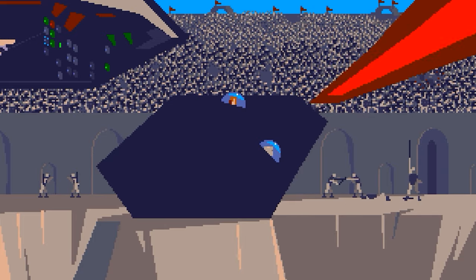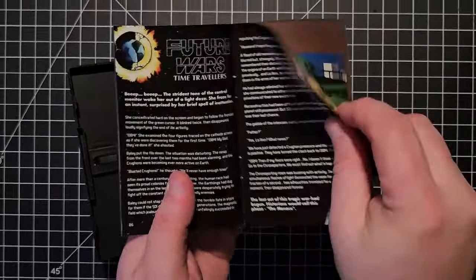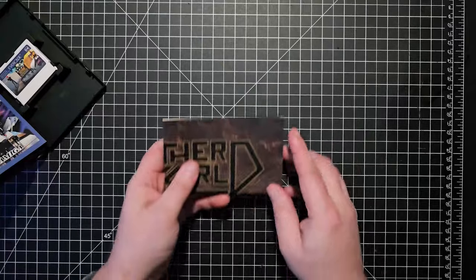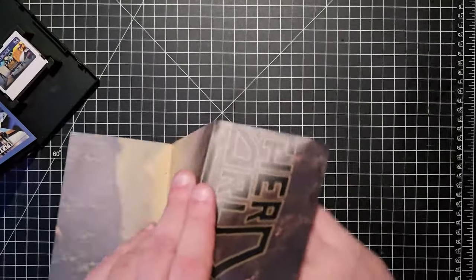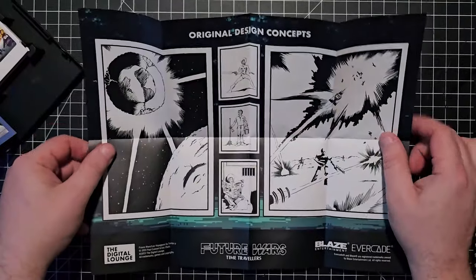As usual, this Evercade cartridge comes in a clamshell case. It includes a full color manual, and as a bonus you get a double-sided mini poster — featuring Another World on one side and Future Wars on the other.